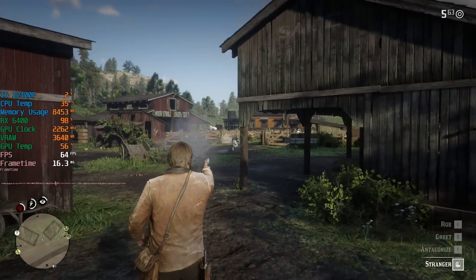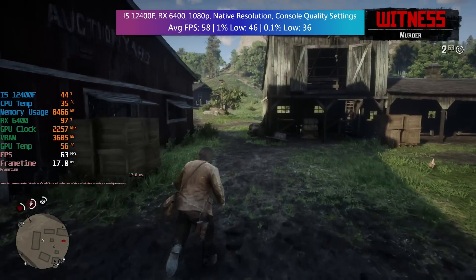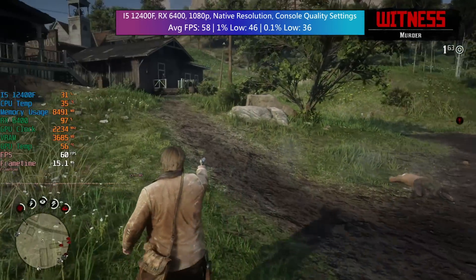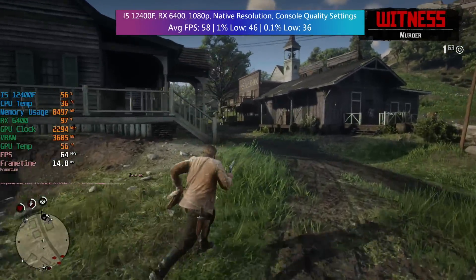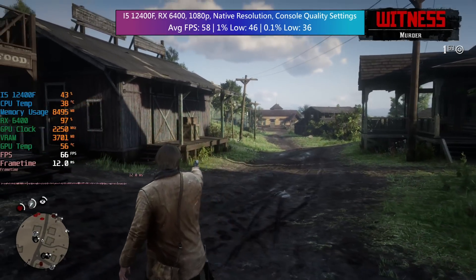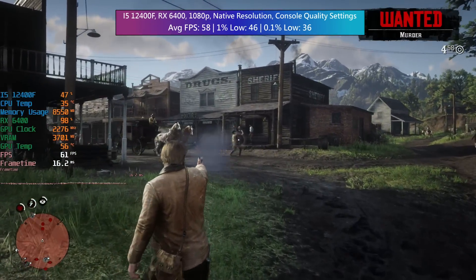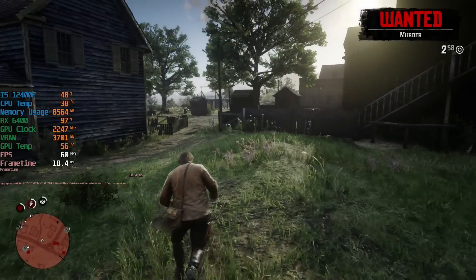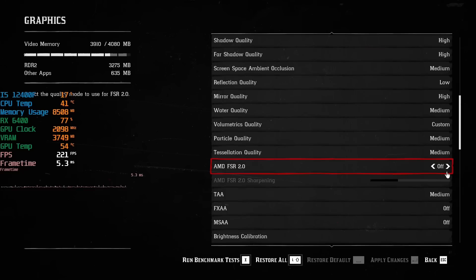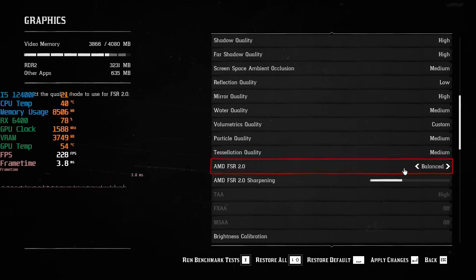FSR 2.0 is also very handy for lower-end modern graphics cards like the AMD RX 6400. This isn't exactly an easily recommendable card, but it does alright, especially in a PCIe 4.0 system. Paired with the 12400F we get a steady enough frame rate even in Valentine — close to 60fps on average — though, as with the 1070, the busier parts of town cause some dips below this, more so with this card. To alleviate this card's problems in Red Dead we could drop some graphical settings, or utilise the newly implemented FSR option — this time with the balanced setting.